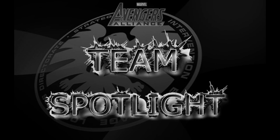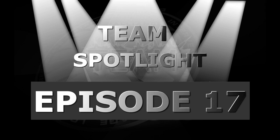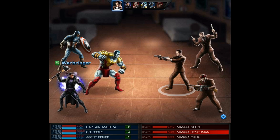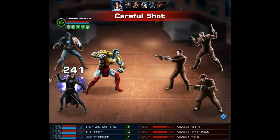What is up YouTube, it's Kingfisher745 and welcome to the team building series Team Spotlight. This is the series where we explore exciting new teams, themes and more. Right now we are entering episode 17 and we have a pretty special team for you. It's going to be Captain America and Colossus and I named them the Immovable Objects. The first name I had for them was the Impenetrable Defense and throughout this episode you're going to see that they live up to both of those names.